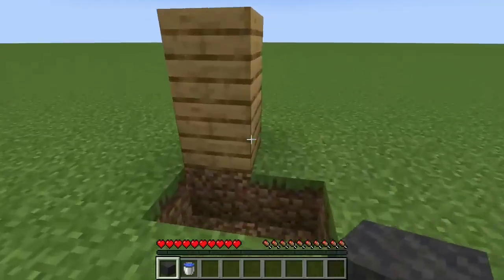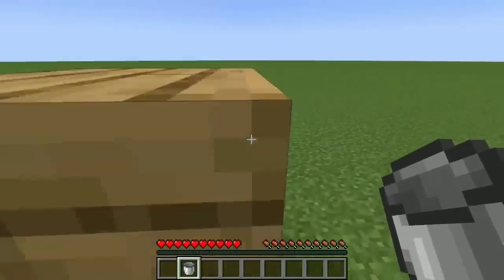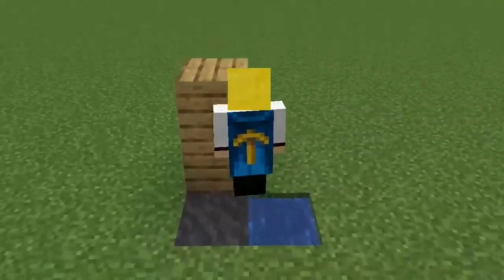In Minecraft 1.19, placing mud next to water allows the player to infinitely jump, which looks pretty strange, but fair enough. I could do this all day, man. This is so fun.